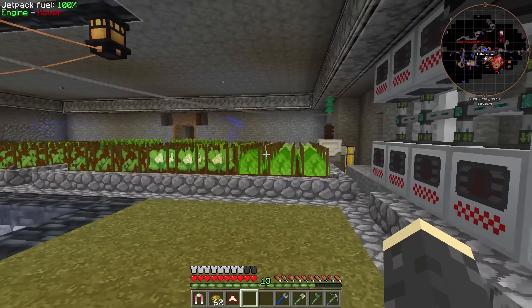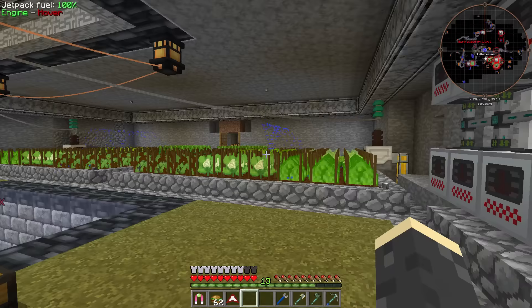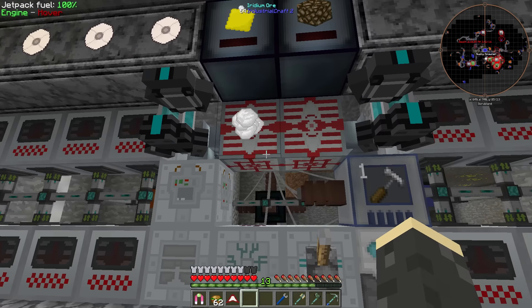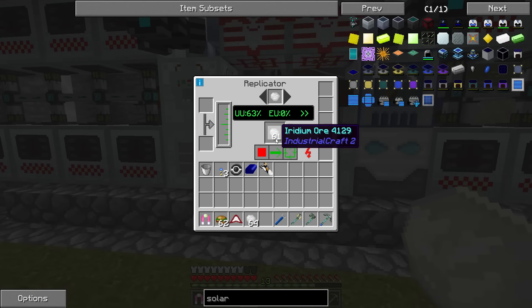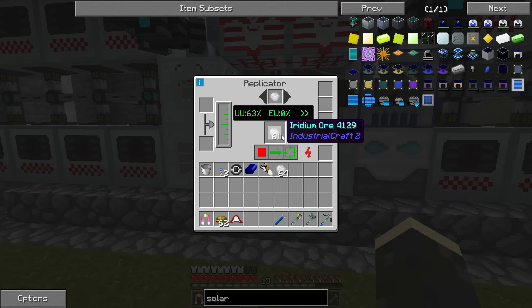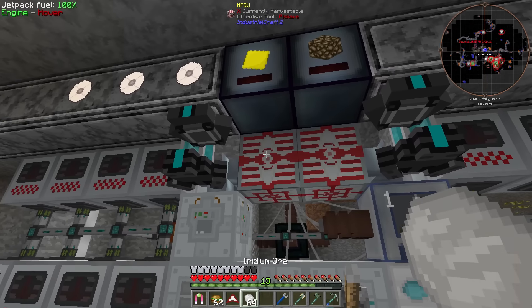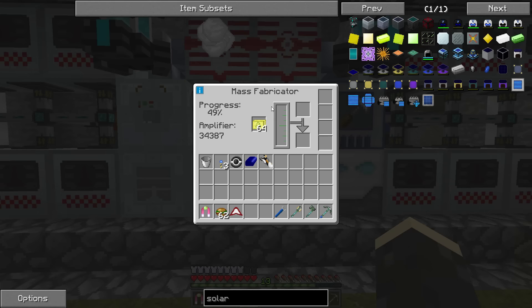It sounds like a nightclub in here - the DJ is kind of off rhythm. But now that we have this all hooked up to this power, everything is keeping up which is amazing. Check it out - we got 64 iridium, and we have 61 in here. We are so close to having the two stacks. If we take a look inside the replicator, the mass fabricator - look how fast this progress bar is going up now.